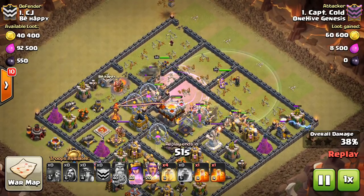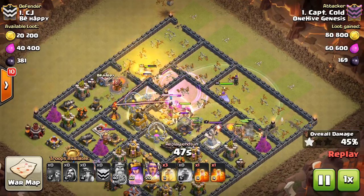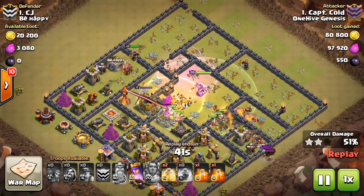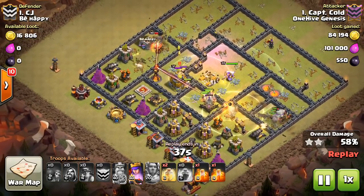If you couldn't already tell by the thumbnail and the title, we have the bomb tower being added, the witches being adjusted, as well as the hogs and how giant bombs affect them being changed as well. So we'll go through one by one, starting with the bomb tower.